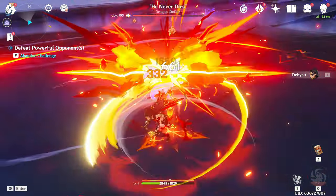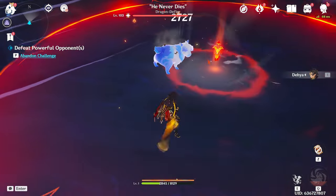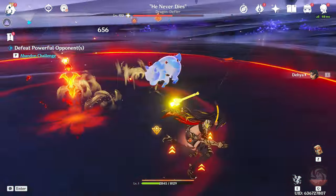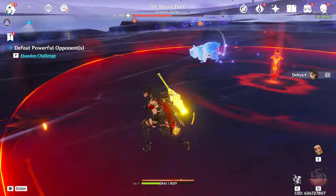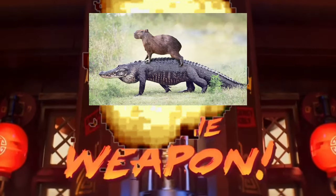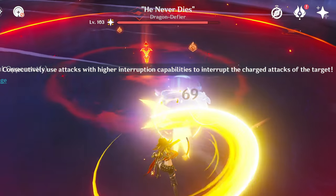He rarely does this whenever you're up in his face — he really only does this to close the distance. I recommend attacking with the very end of your claymore and keep circling him, not letting him charge straight forward. Note that if he ever does this attack close up, he'll do two hits, not just one.